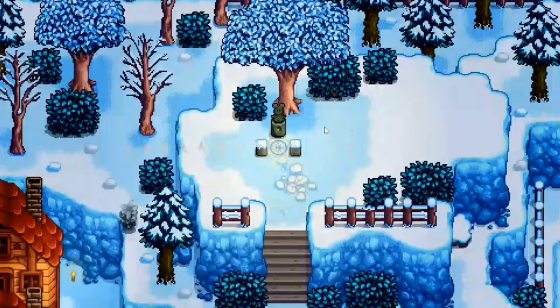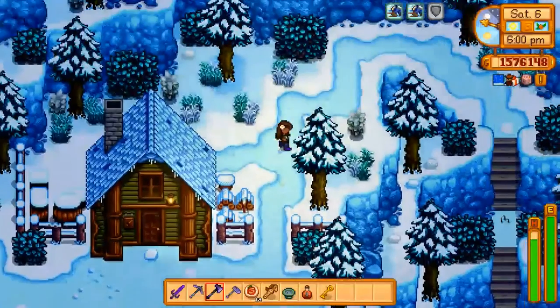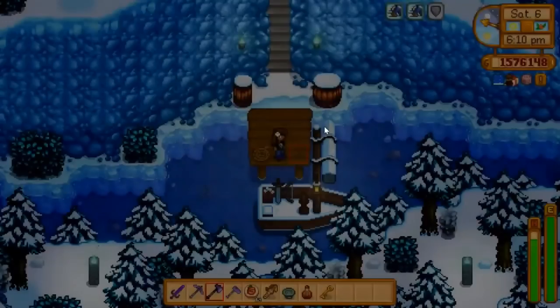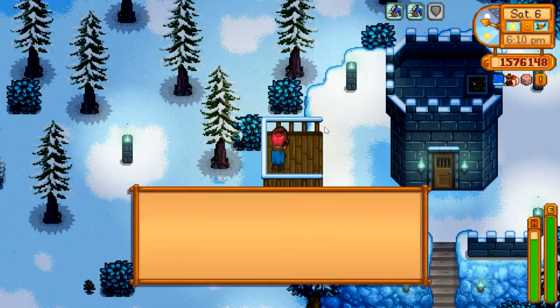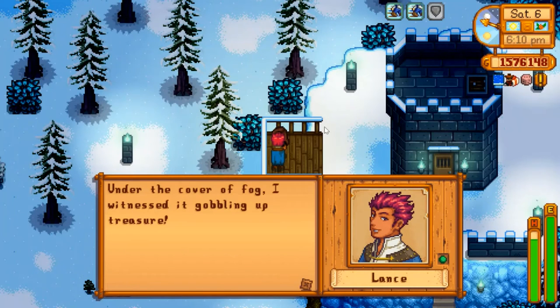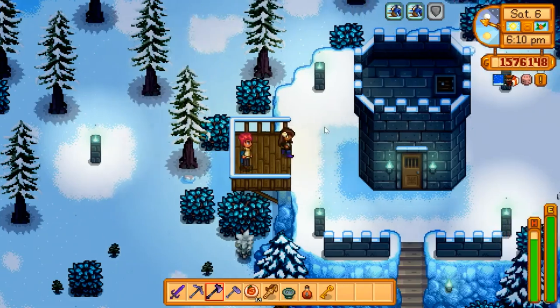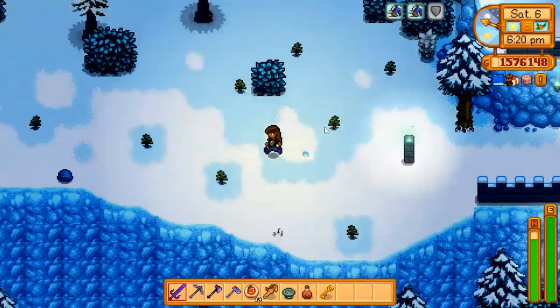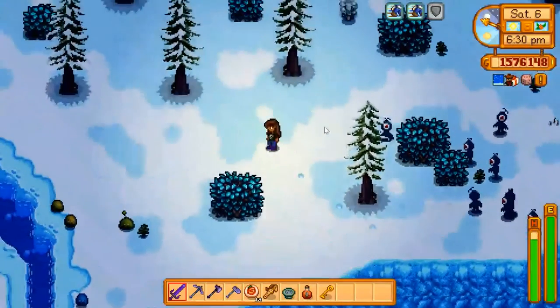We'll head up through the nexus and over to the boat. Oh my goodness, this is the cobbling-up treasure — someone warns that they tried sparring with it but the result was stronger than anticipated; be careful if you try fighting it. Oh my goodness, look how fast these things spawn — so many pop up at once! I'm just gonna run away.